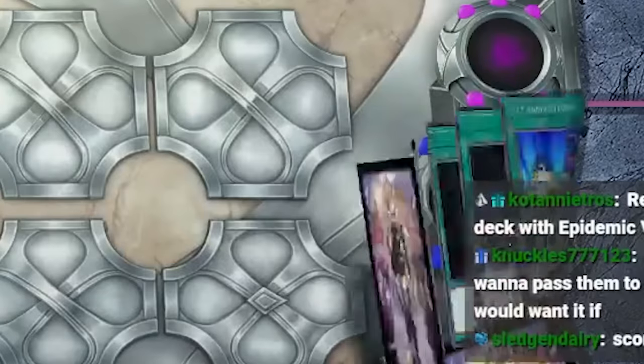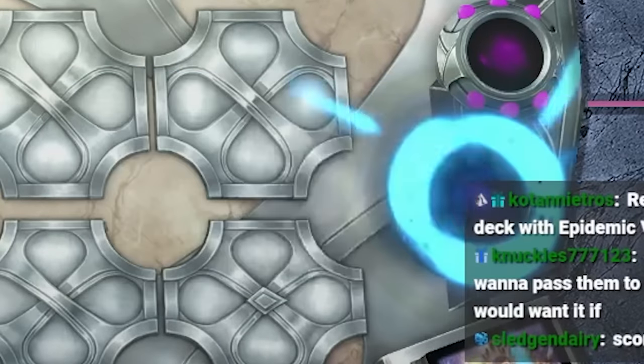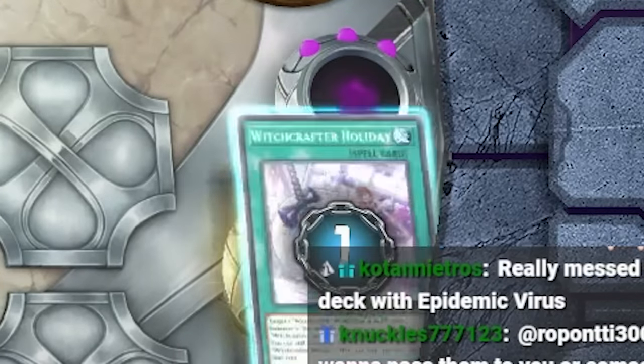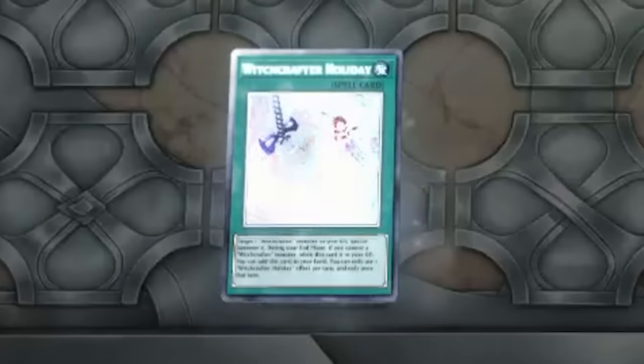Gonna go Left Arm Offering in the Imperm column just to flex. Add Grass — Grass and Imperm column just to flex as well. We're gonna mill every card in our deck. Gonna go Pottery banishing itself, target Holiday, add back the Holiday. Nice.